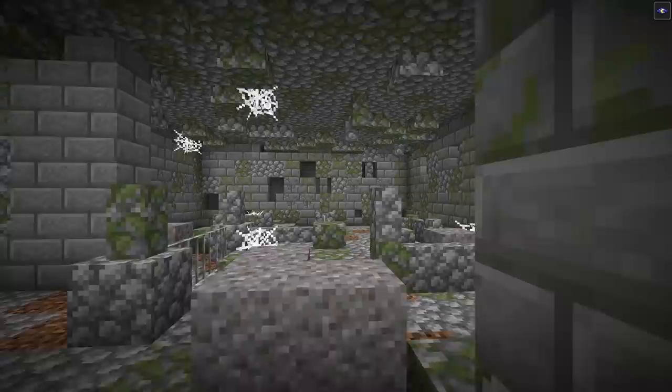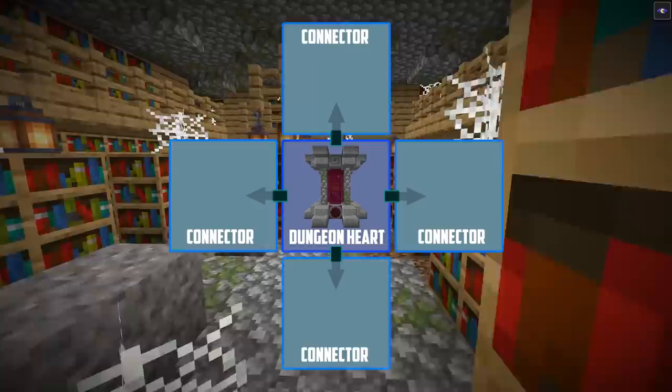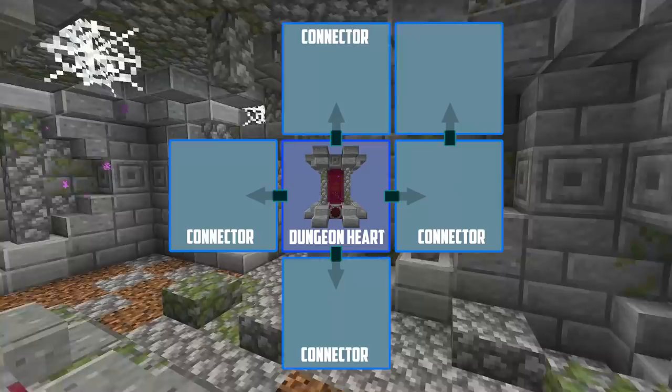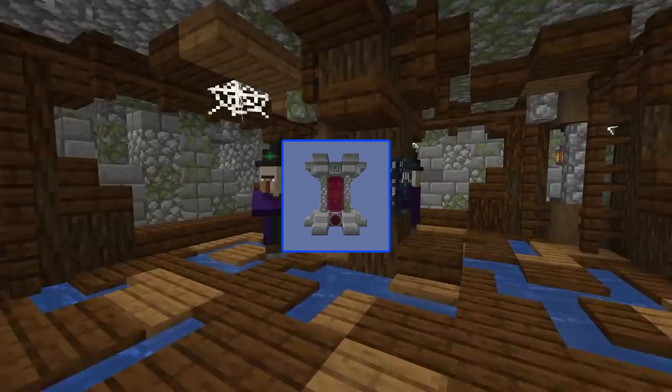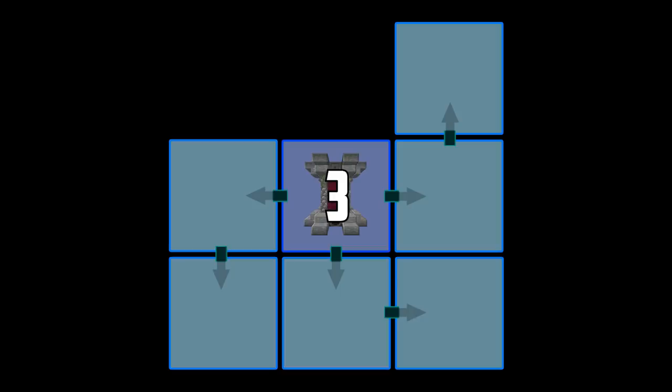These new dungeons will consist of many rooms linked together, all of which will sprout from a center room called the dungeon heart. The first room directly adjacent to the heart is what I'm calling the connector room — just a filler room where lots of fighting can take place. Turning left out of the connector room leads to a spawner room with a creature spawner themed around that type of creature. These dungeons come in one of four tiers, which determines how many wings the dungeon has — from one wing at tier one all the way up to a tier four dungeon with all four wings and a total of nine rooms.